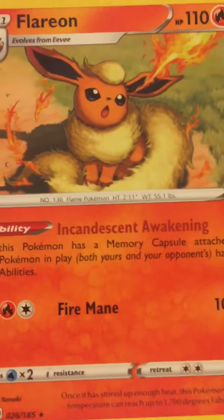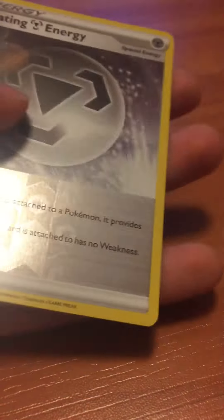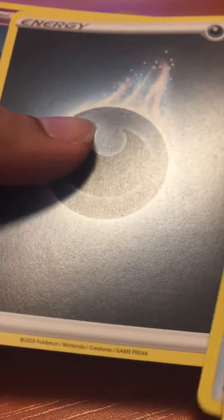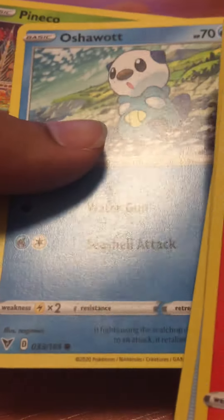Yay, at least there's some Pokemon card we got. So let me just re-show you the cards again: Flareon, Coating Energy, Telescopic Sight, Shadow Energy, Clefairy, Fairthorn, Ashwaite, Pinako, Weedle, and a Gogoat.